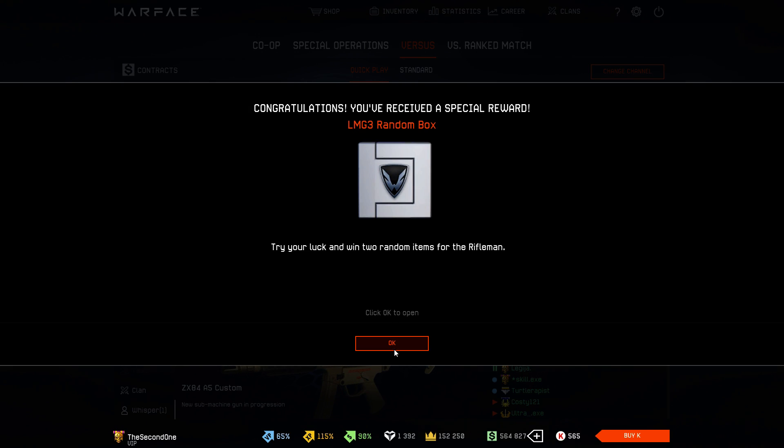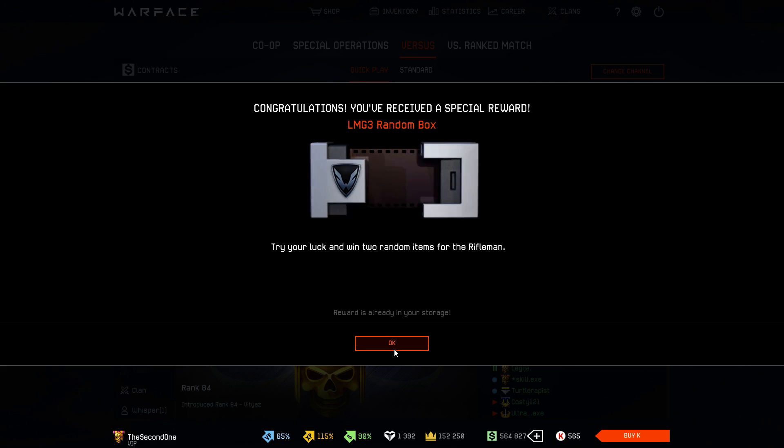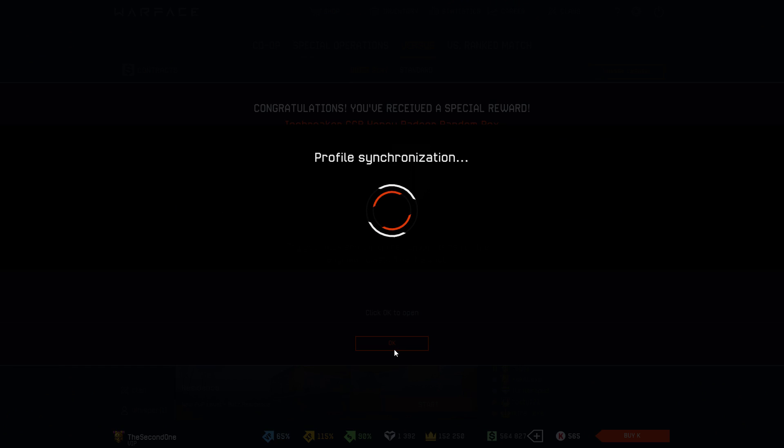Now let's see what the next box is — LMG3 random box. Let's see if we're going to get the LMG3 permanent. We get Antipersonal Mines. What's next? One Resurrection Coin — well, that's needed.